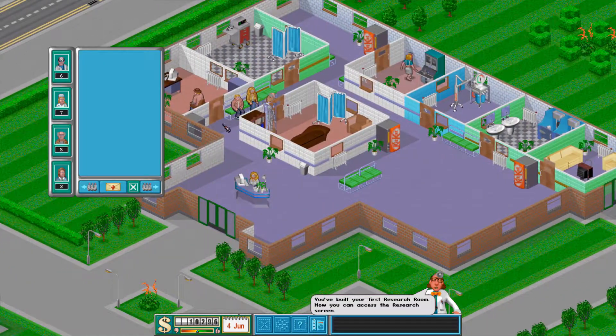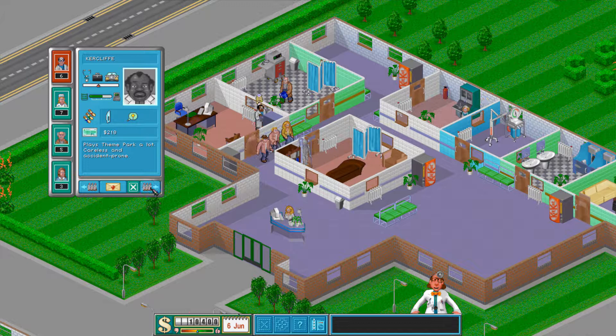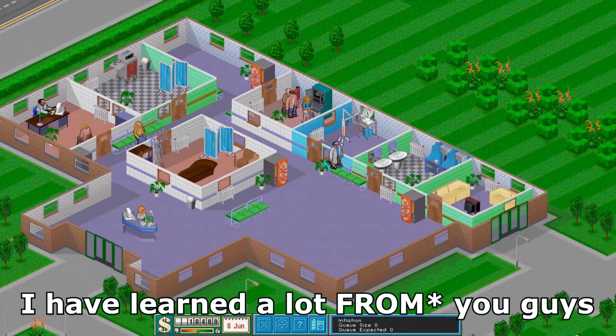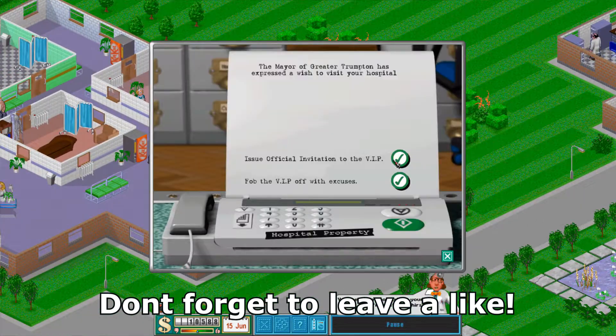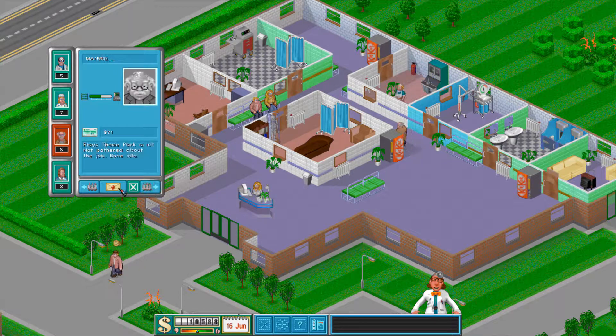Let's see if we can hire another doctor. Oh, there is a waiting line already. A general practitioner is always good to have. I'm looking for a good skill here. We can use this guy to start doing some research. The first thing I want to research is cure equipment so that I can cure the most sick people as soon as possible - we want to kill zero people this year. I've learned a lot from you guys and also had a thread on Reddit with people giving me tips. Our plants are getting thirsty - we have a lot of plants.